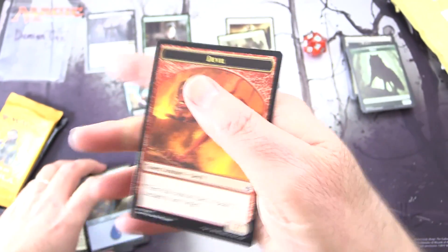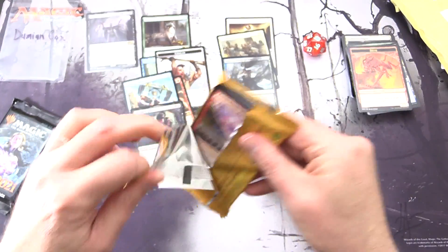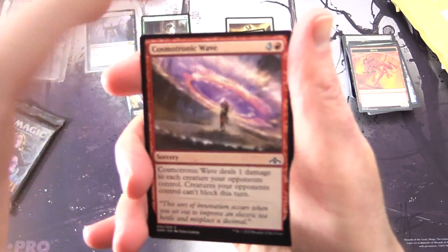And an island, and a devil token. On to some Guilds of Ravnica — maybe we'll get a Shockland today. I always hold out hope for those.